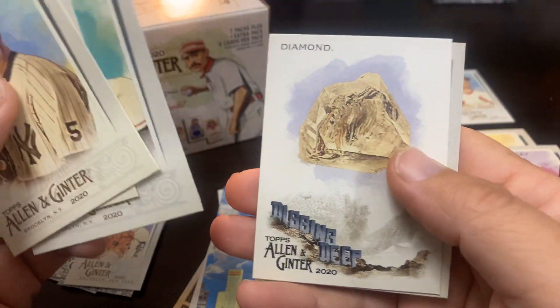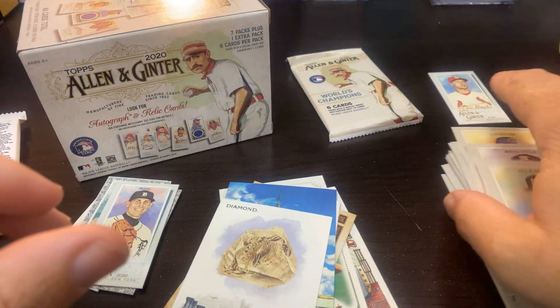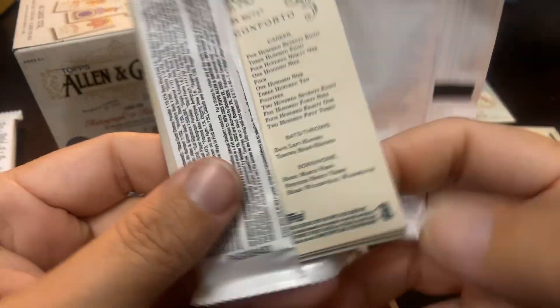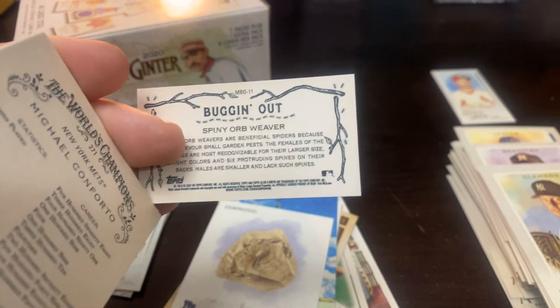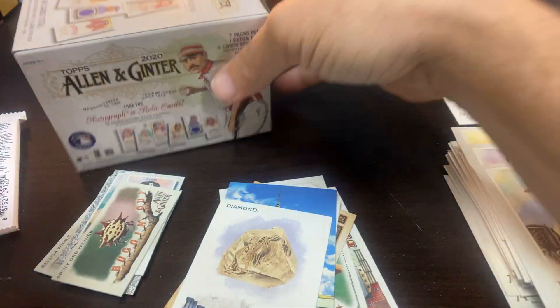The Digging Deep insert is the diamond, and the Azalea is the final card in that pack. So that is a sweet find overall.